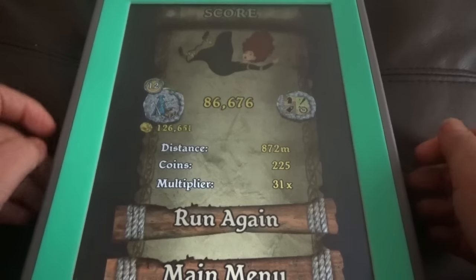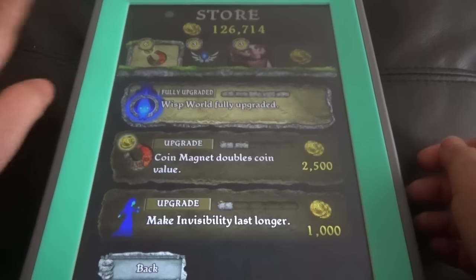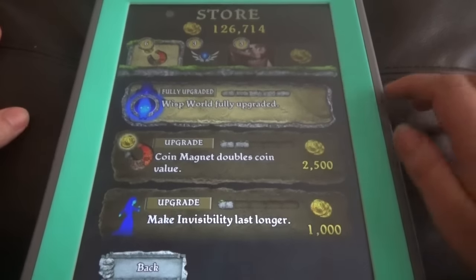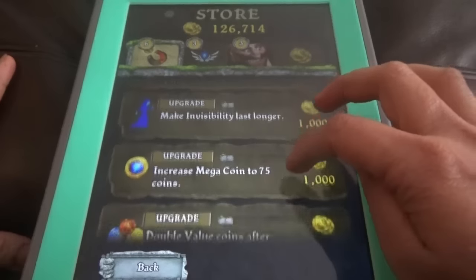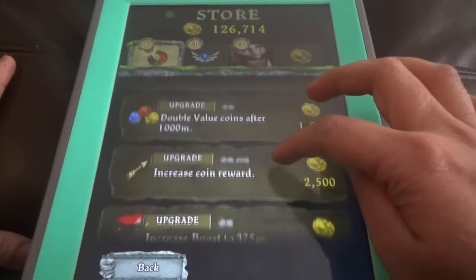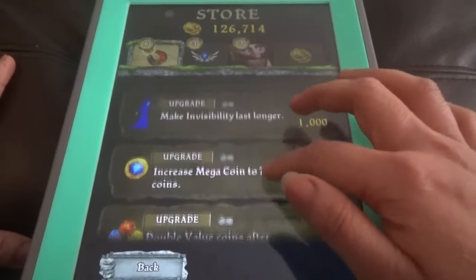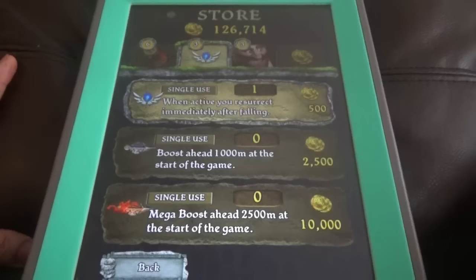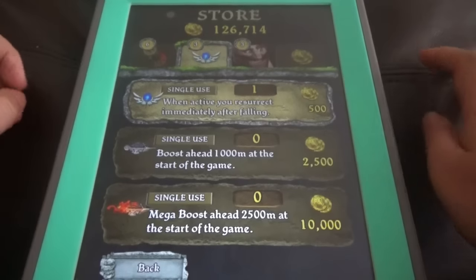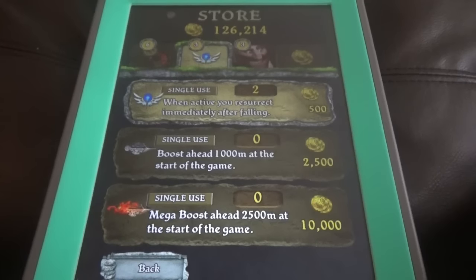Let's go to the store and check the characters and other things. These are the power-ups: a Magnet power-up, an Invincibility power-up, an Increase Coin power-up, and an Increase Boost. And this is the wings — the wings we can use to save us if we die.